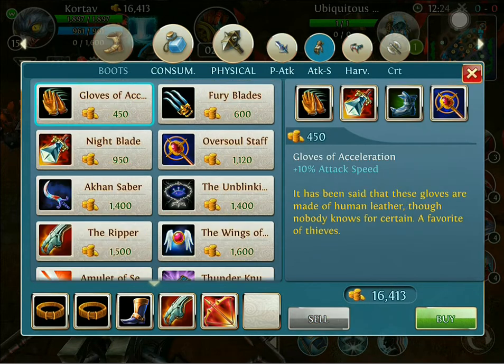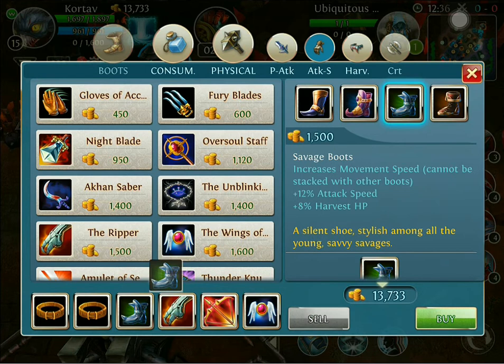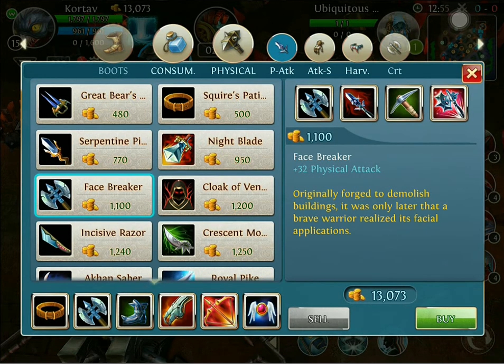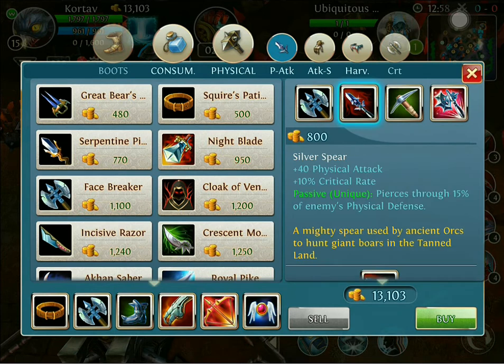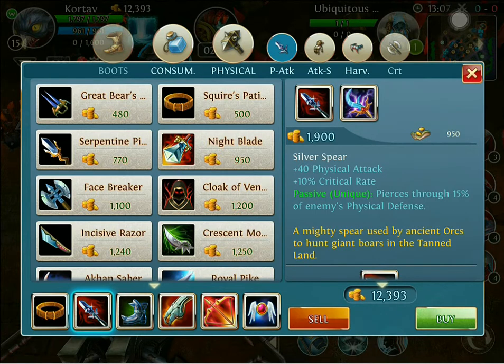After I build the Longbow I like to start building some attack speed, so I'll buy some Wings. After buying the Wings I typically finish off my boots into Boots of Savage. After this I will sell my Squire's Patience and go ahead and buy another Face Breaker, then upgrade it into a Silver Spear to increase my piercing.